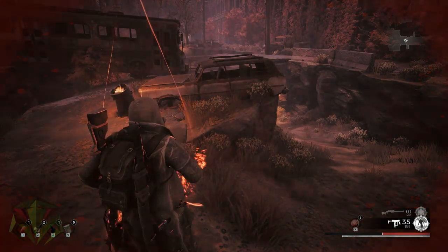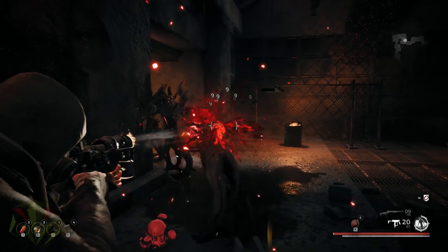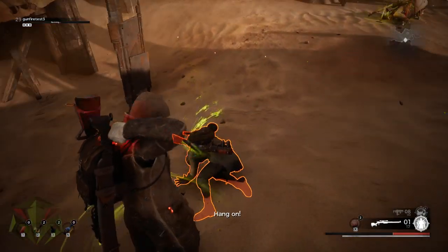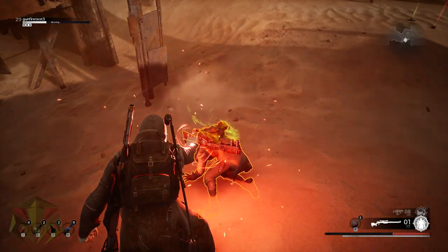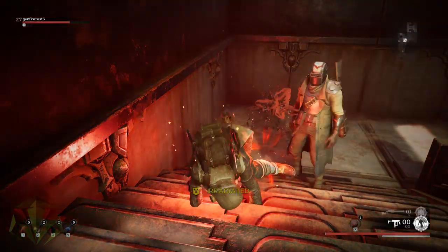Take the Dragonheart, for example, which is basically Remnant's version of an Estus Flask — a healing item with a specific amount of charges allotted until fully consumed, which is then recharged upon death or resting at a checkpoint. But unlike the Soulsborne series, Dragonheart charges can also be used to pick up downed allies.